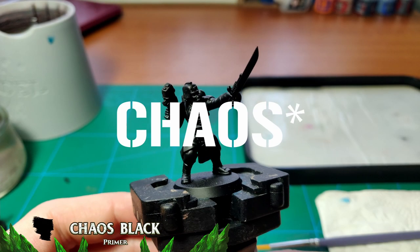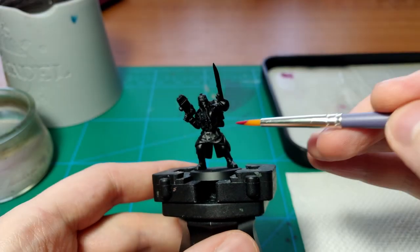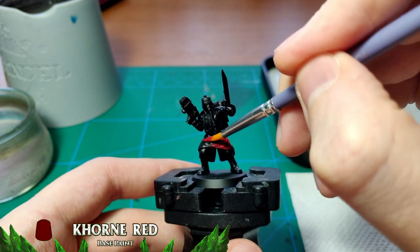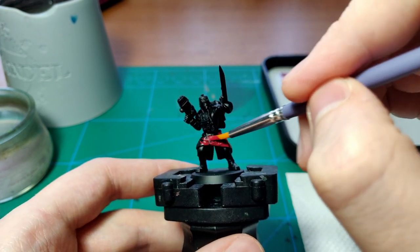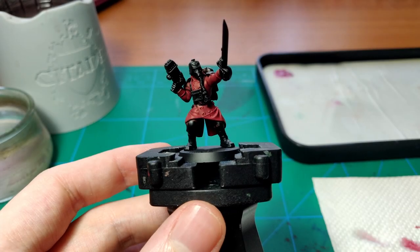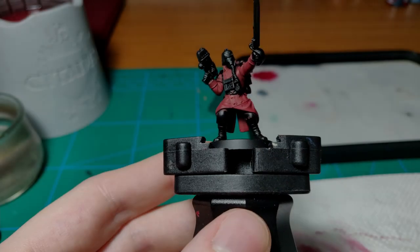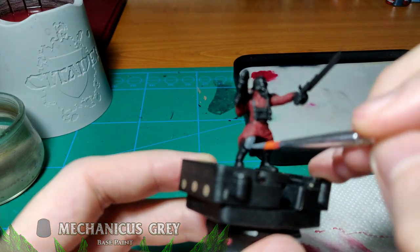I prime the models with Abaddon Black, and since these are proud veterans I want to paint them in a red-gold color scheme, starting with a base of Corn Red on all the overcoats. Once this is done for all ten, I move on to the pants with Mechanicus Standard Grey. I want to color block all the areas, since I'm going to use a shade to wash the whole model at once.